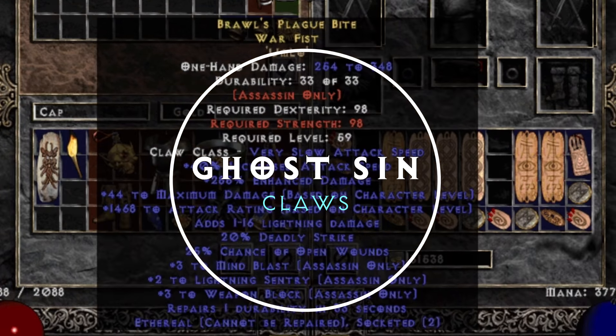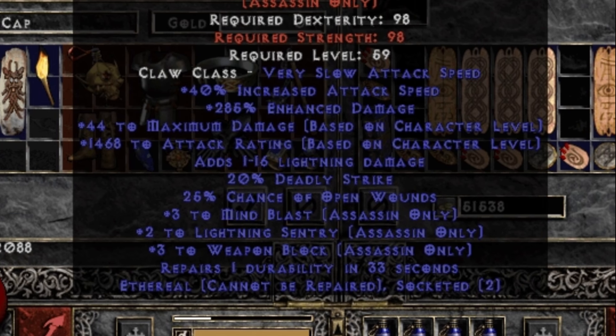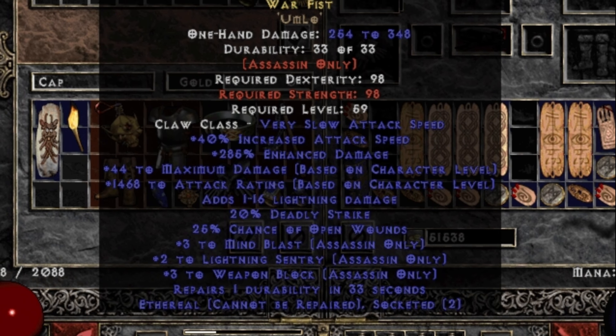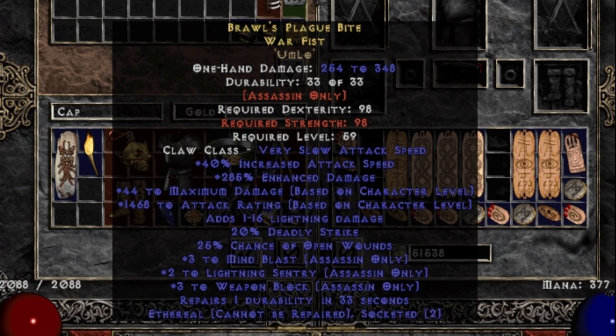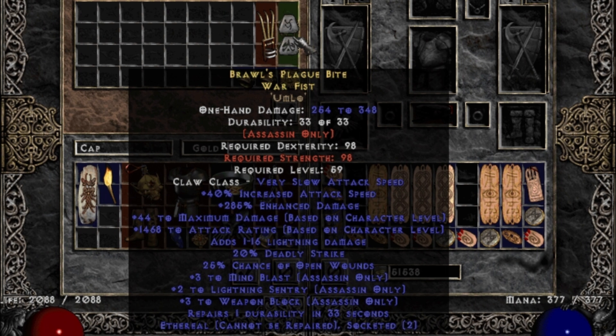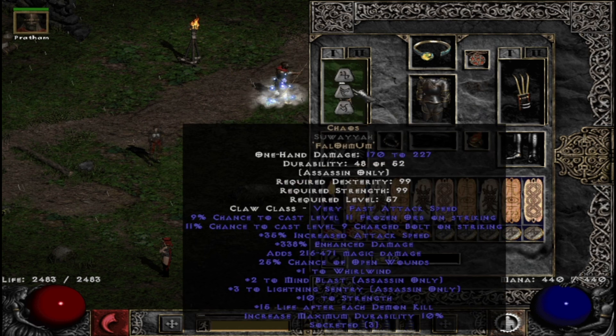Number 1: Ghost Sin Claws. Ghost Sins are assassins that use the Whirlwind skill to do massive amounts of physical damage. Not to be confused with the Spider Sin, the Ghost Sin relies almost exclusively on Whirlwind to do most of her killing.